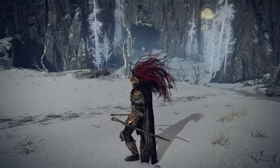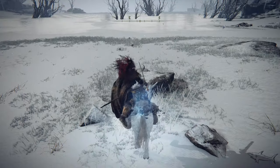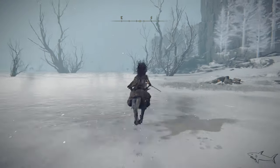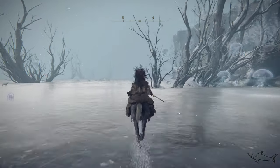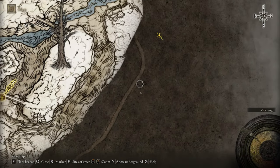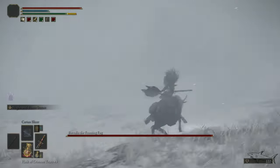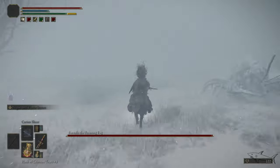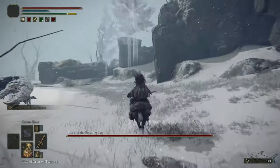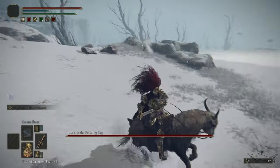From the Freezing Lake grace we are pretty close to the church. Be very careful — your map might not be unlocked yet. Keep to the right side, next to that wall, and go fast because there is a lot of fog here and you might get lost. There's a cave here we can unlock another time. Now we will have Borealis, the Freezing Fog — I don't want to fight that. In front of you is the mighty First Church of Marika.